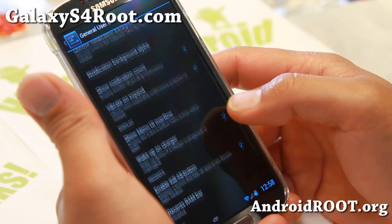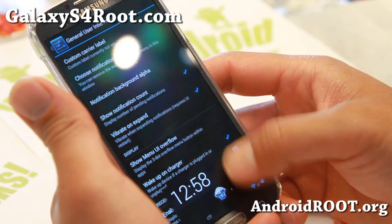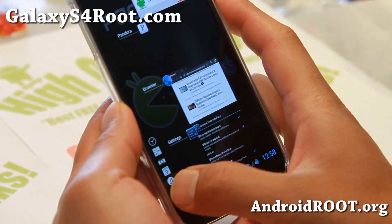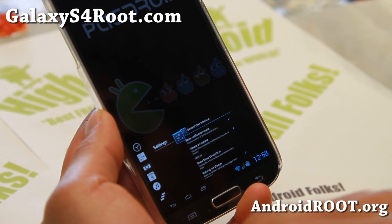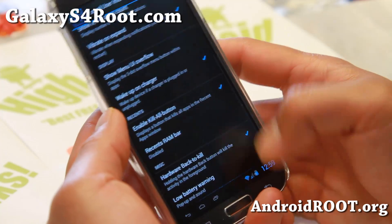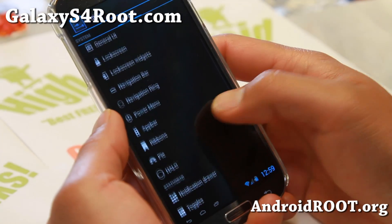You can see show notification count — it will show you how many gmails you have when you have email coming in. You can enable the kill-all button here that will kill all of your apps. And also the latest Pac-Man ROM does come with these nifty shortcuts to camera, calculator, and clock. So it is really nice — some extra stuff added on top of all those other ROMs.